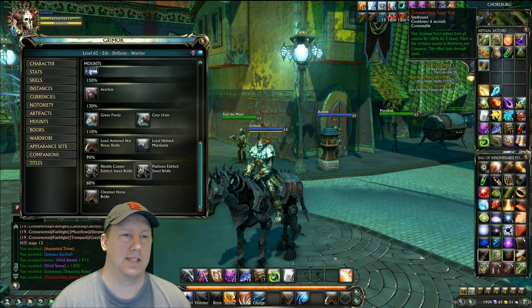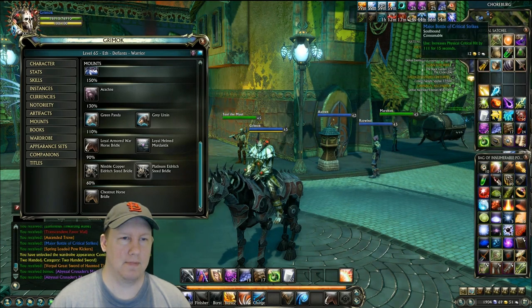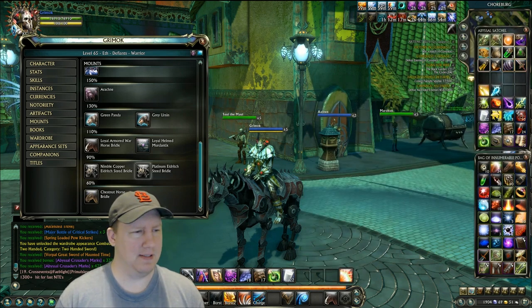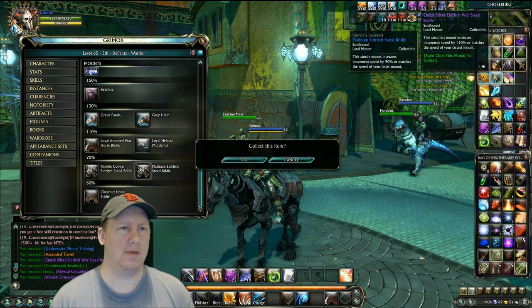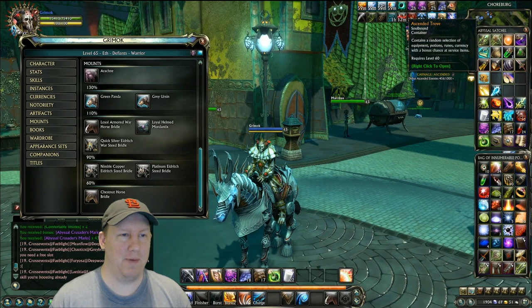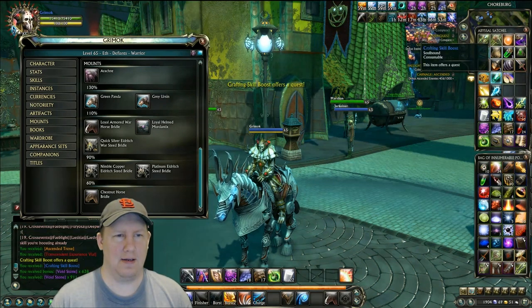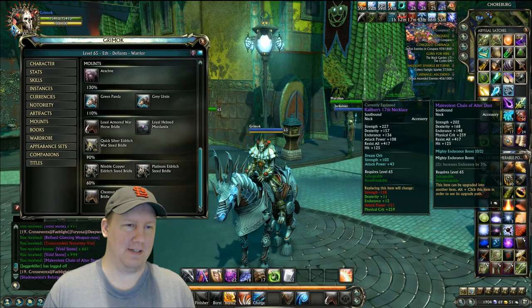Got a transcendent favor vial — very nice. And a skill sphere. Got spring loaded kickers and a relic sword, but it's level 40. I have no idea what this box is. Another transcendent favor vial, and another mount — a war steed. Pretty cool. I like getting free mounts. And we got another box to open. It's not even showing multiple boxes but it's allowing me to open it over and over. Got a crafting seal boost. That's the last one — it won't allow me to open anymore. A notoriety vial.